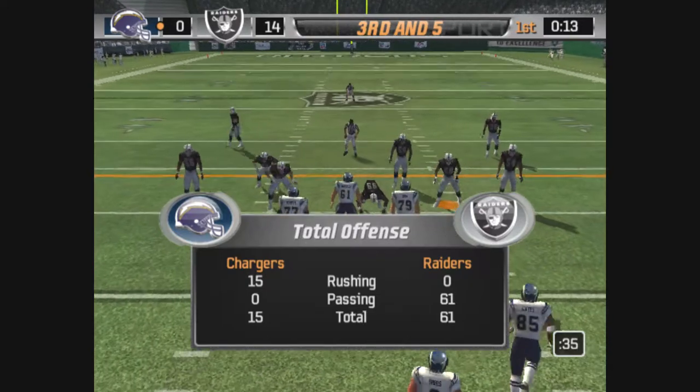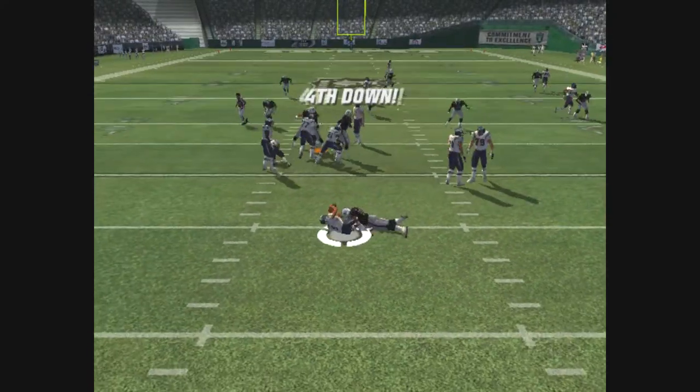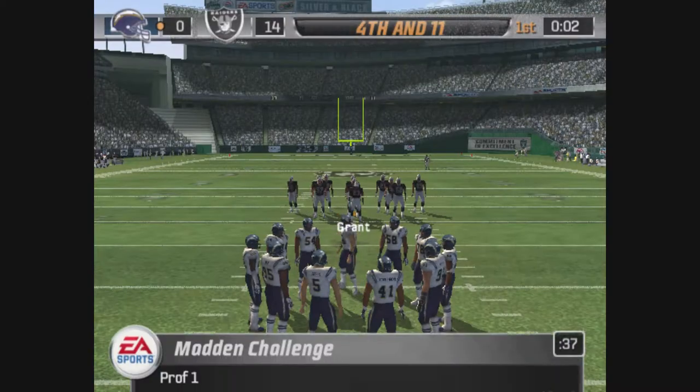Gates is lined up on the right. Under pressure, wrapped up. Burgess explodes across the line at the snap and then makes his way to the quarterback.